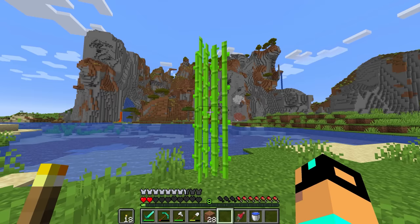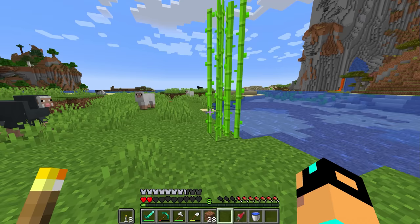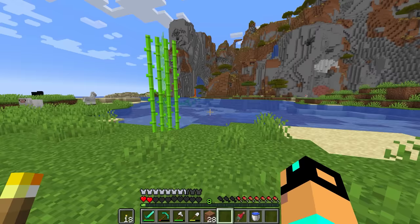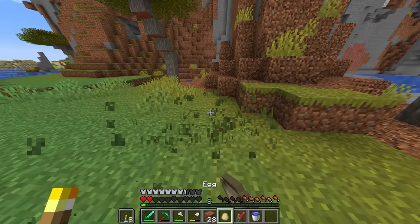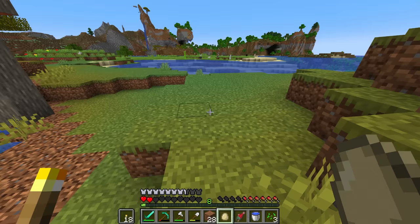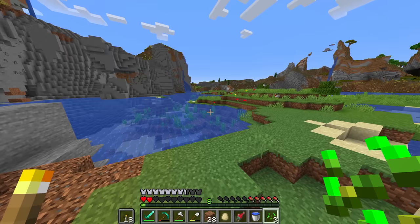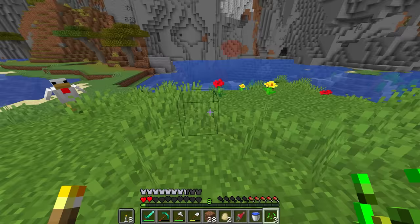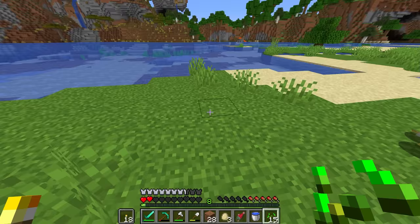I thought that was a four-high sugar cane. Wait, it is — a rarity! Look at this — four high! What is the point of that? We should probably keep this safe. Some chickens! We do have one egg in our chest — maybe we could do something. Come here, buddy. How hard would it be to lead all of these guys back home? Probably pretty hard because we have to go over water. But hey, I've got nothing better to do — let's get some chickens.